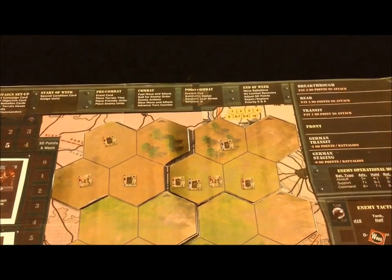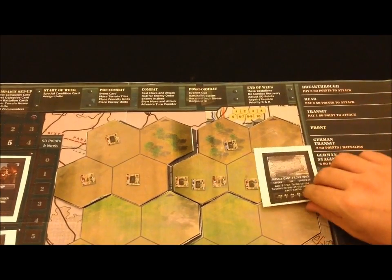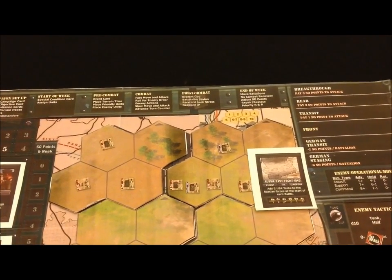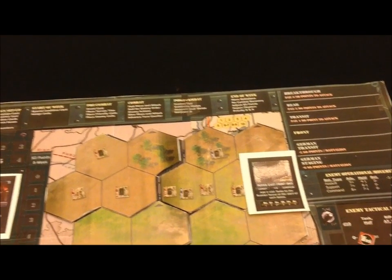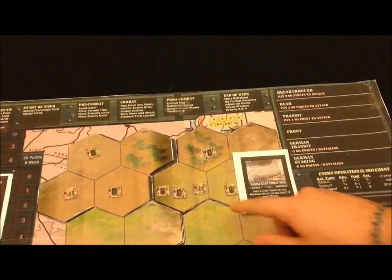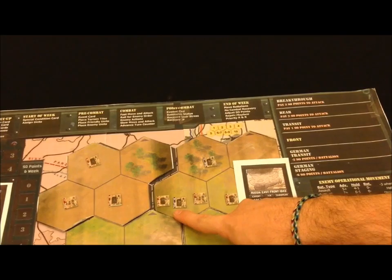I have placed all of the enemy units, but due to this campaign card's special note, I'm going to add two United States tanks to the Russian forces for every battle. This is due to the Lend-Lease program that occurred during 1943. You can tell the difference in nationalities because the Russians are red, whereas the United States are blue.